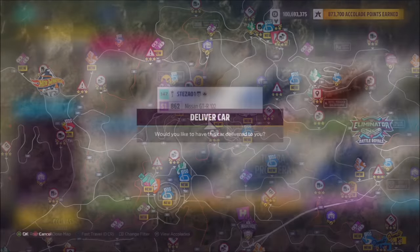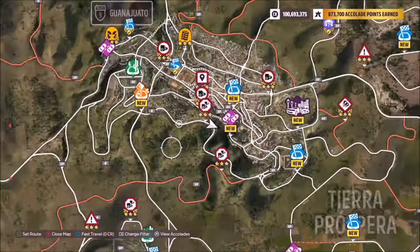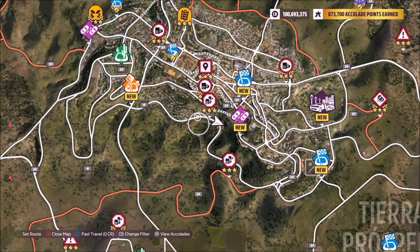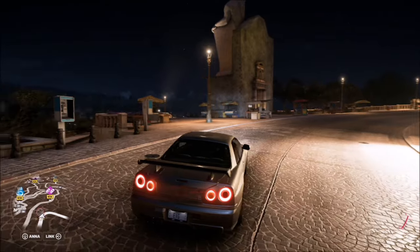I opted for the R34. Now the Ladira speed zone is located on the outskirts of Guanajuato. For those of you who don't know, Guanajuato is a big city, and the actual statue itself is located right on this corner here within the middle of the Ladira speed zone. As you can see, you can't really miss it.